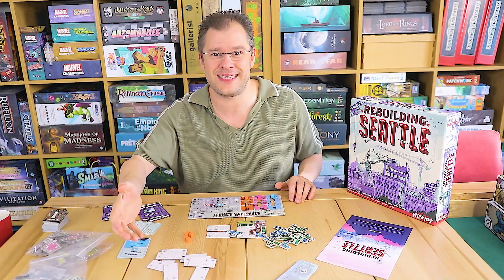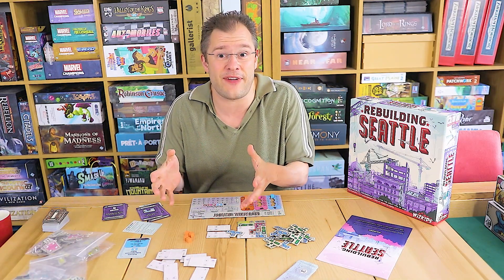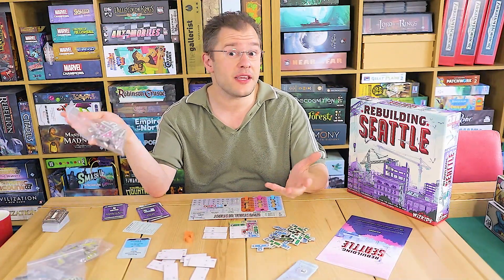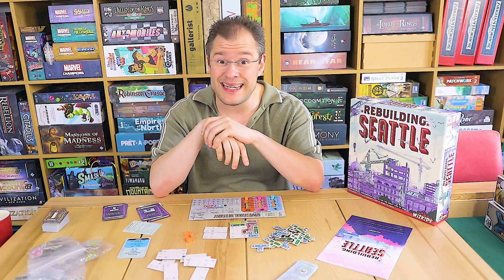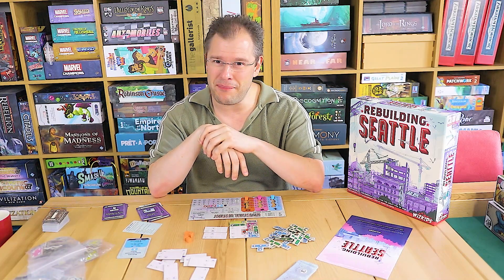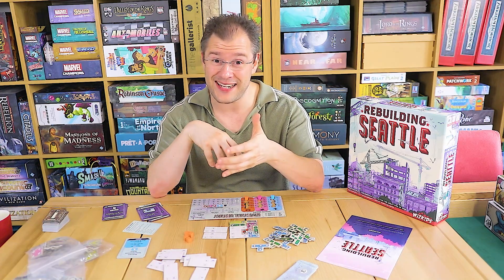Even though the rules are fairly light, there's still just too many things for you to look at, process, and choose. Why couldn't that have been condensed down a bit? That just seems a little bit insane for how much there is. There are a lot of tiles, as you can see. So you think that the polyomino aspect is a big deal — I wish I could say that was the case, because frankly, the polyomino thing feels kind of tacked on.